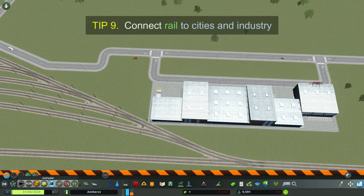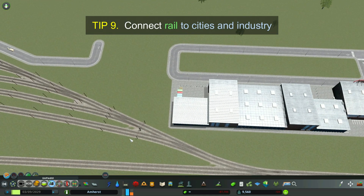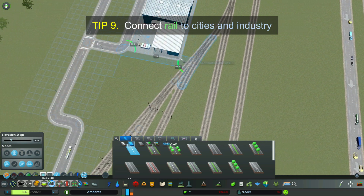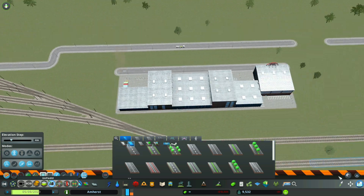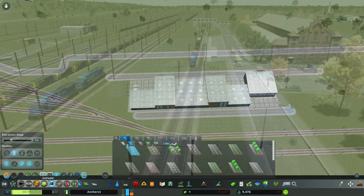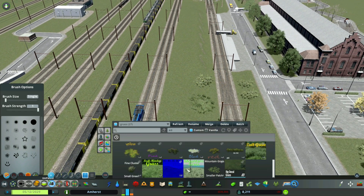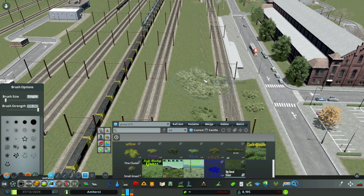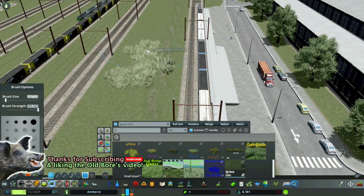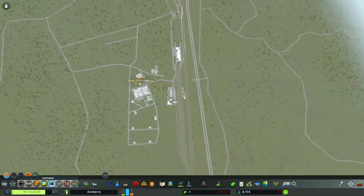Tip 9: Connect cargo rail to industry and regular rail to your little cities. You can connect your industry areas to a centralized cargo hub to distribute out to those little cities. It's not only a lot of fun but it adds a tremendous amount of realism to your game. In my opinion, it's one of the funnest parts of the game — connecting two or three cities together with rail.